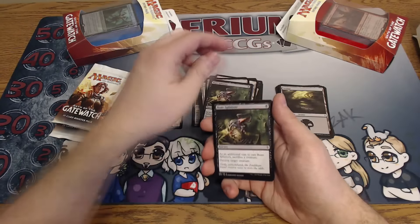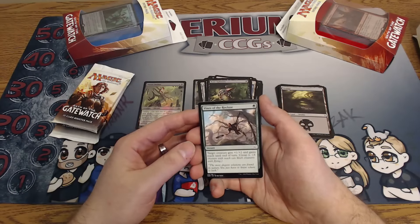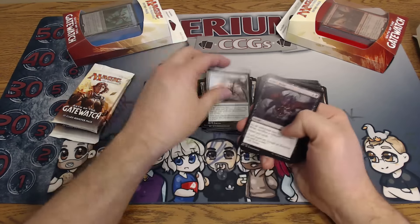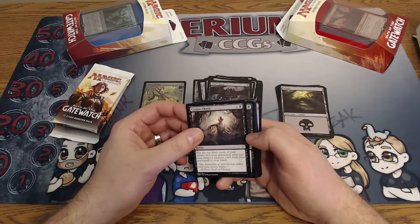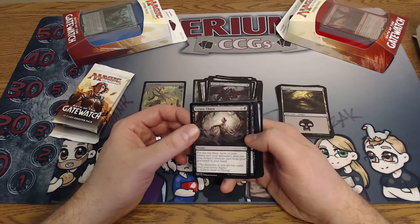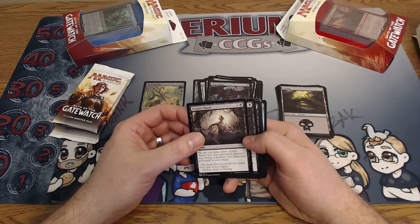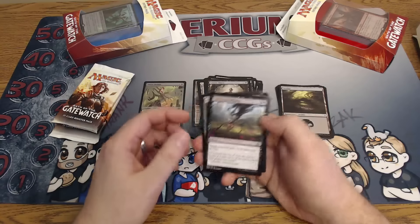Bone Splinters — we've been over that, it's Battle for Zendikar. Vines of the Recluse — one green, target creature gets plus one plus two and gains reach until end of turn and you can untap it. Kind of a neat ability, I don't think it's going to be that good. Corpse Churn — one uncolored and a green or a black. Put the top three cards of your library into your graveyard, then you may return a creature card from your graveyard to your hand. Card draw and get some stuff in the graveyard — not too bad.